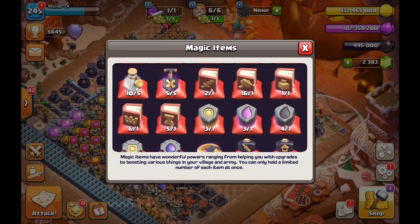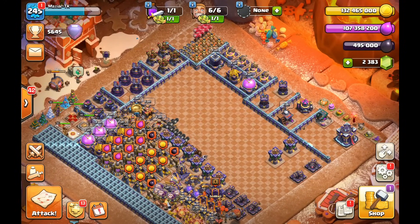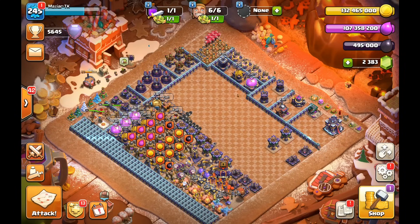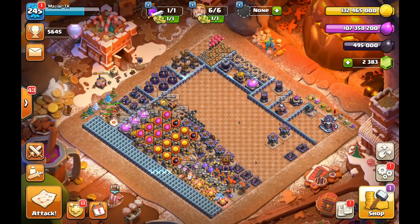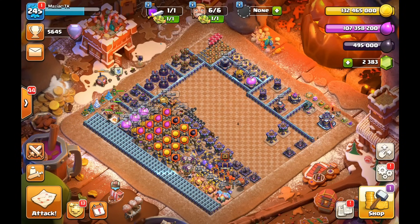I have about six or seven books of heroes on this account. On my other account I'll max everything — heroes, pets, all of it — but I wanted to make this video on this account specifically to give you the idea of what to do if you have average or slightly above-average runes. Hopefully you enjoyed this guide and learned a few things, like the bomb tower giant bomb trick or the potion trick with seven giant bombs. I'll have the base link down below in the description.